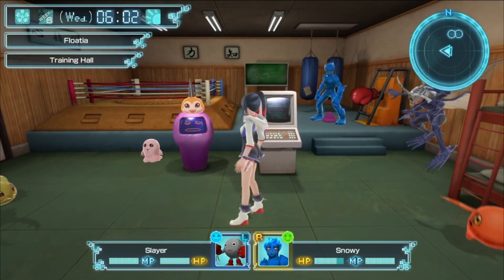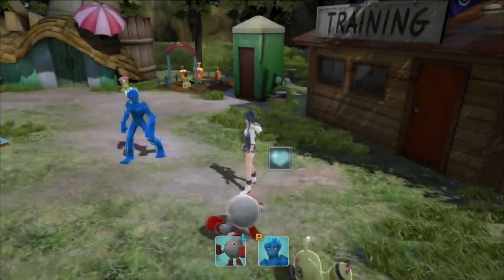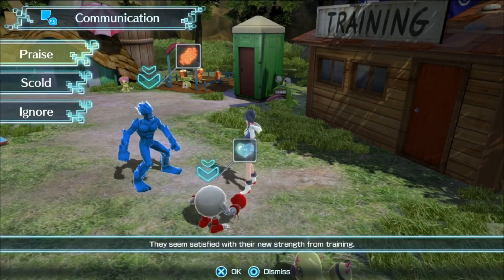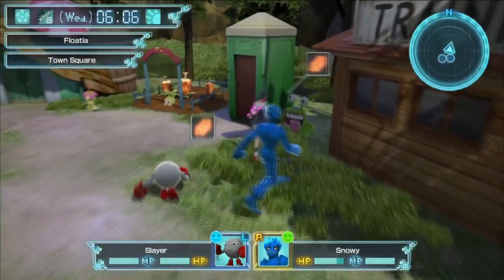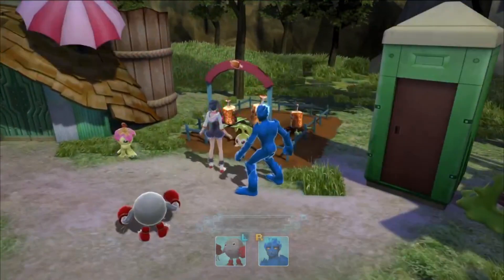Hello, hello everybody, and welcome back to more Digimon World Next Order. It's me, Cooper, and I'm here with Mamyon and Blue Maramon. These are my precious babies that I love more than life itself. They are ultimate-level Digimon that are quite small, if you really think about it. But I'm just happy to have ultimate-level Digimon this early in the game.